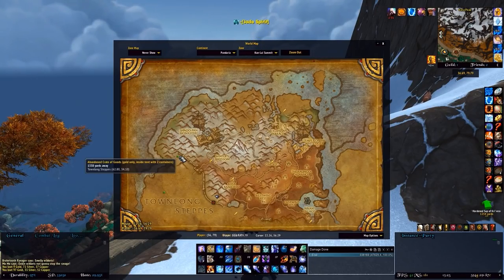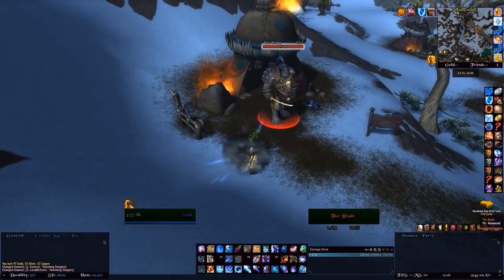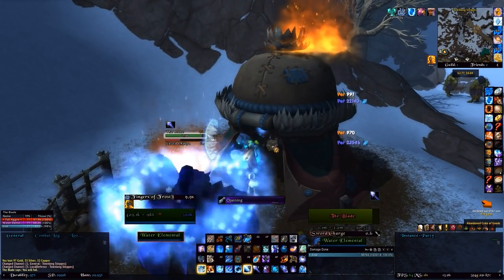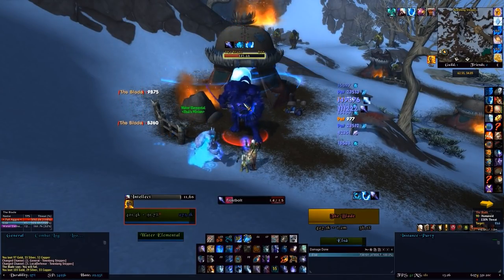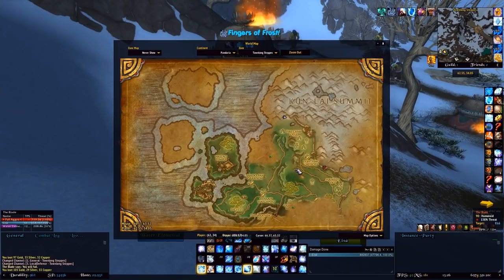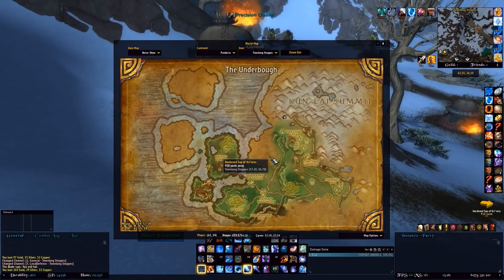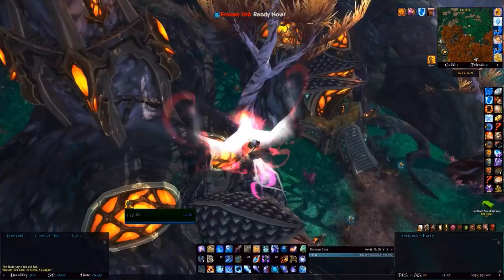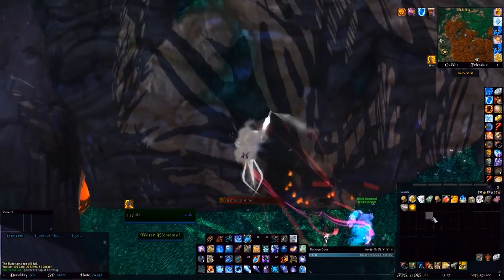The next one is the Abandoned Crate of Goods, north of Townlong. It is guarded by a mob called the Blade — a quest mob with 1.2 million health who doesn't hit hard. In the tent you'll find the Abandoned Crate of Goods with a little less than 105 gold. After that, head down to Crevice — there's a big tree there. The Hardened Sap of Crevice has several spawn points around the tree; mine has spawned at the northernmost point, right on the ground in the middle of the town. It's worth 110 gold.